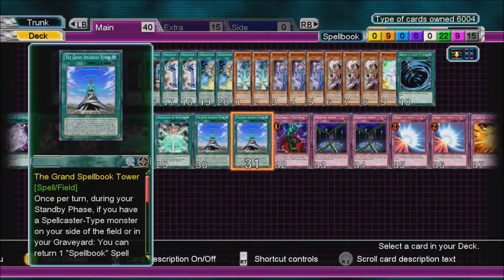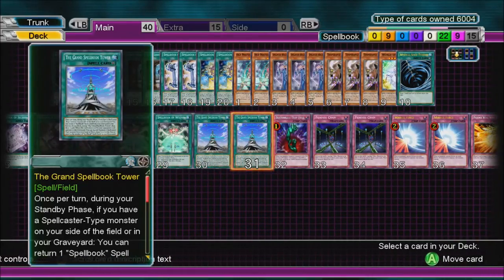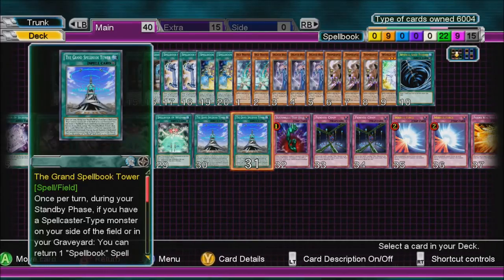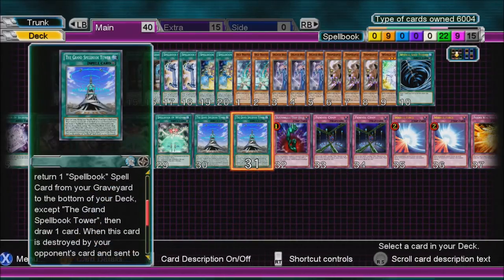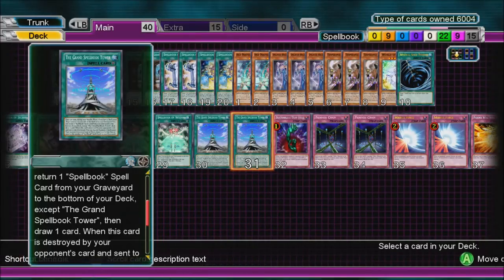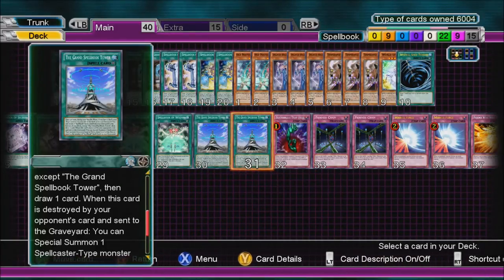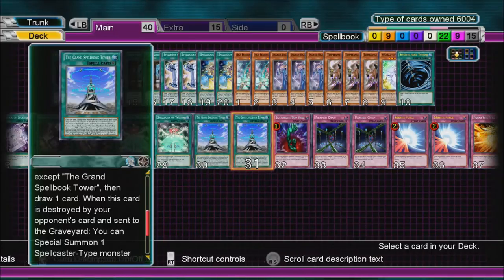The Grand Spellbook Tower — once per turn, during your Standby Phase, if you have a Spellcaster-type monster on your side of the field or in your graveyard, you can return one Spellbook spell card from your graveyard to the bottom of your deck (except this card), then draw a card. So basically, if the conditions are right, you effectively draw two cards that turn — your normal draw plus this card gives you another.